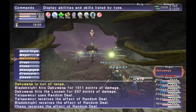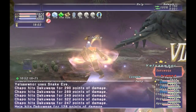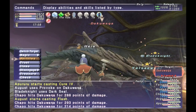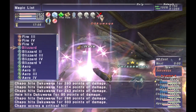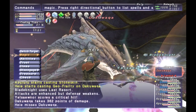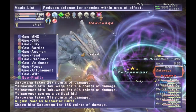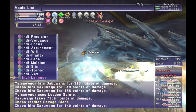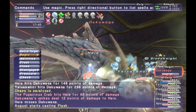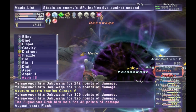He will do different things at different percentages of HP. From 100% to 75%, he's resistant to blunt damage but takes extra piercing damage. From 75% to 50%, he's strong to piercing but weak to blunt. From 49% to 25%, he takes less damage from magic and more from slashing. For his last 25%, he's resistant to slashing but more susceptible to magic.